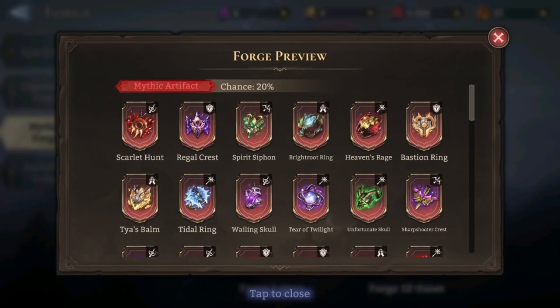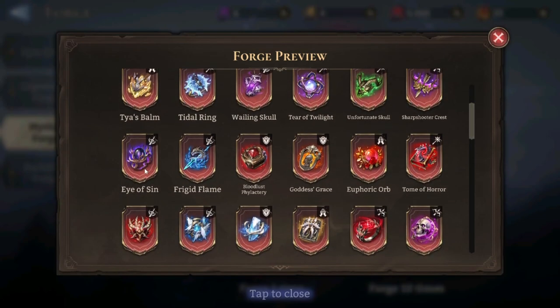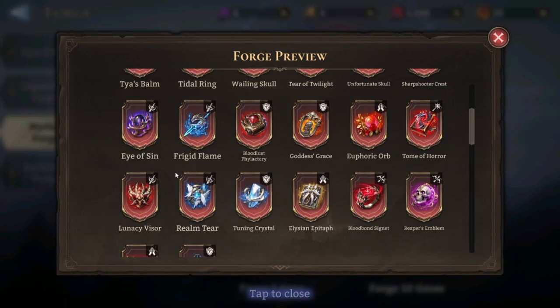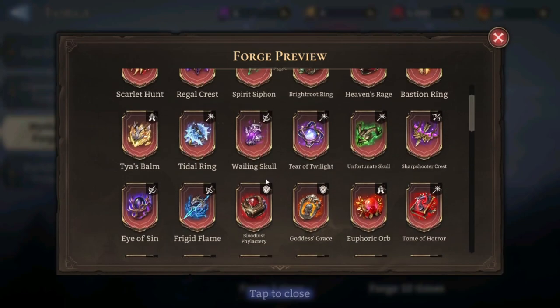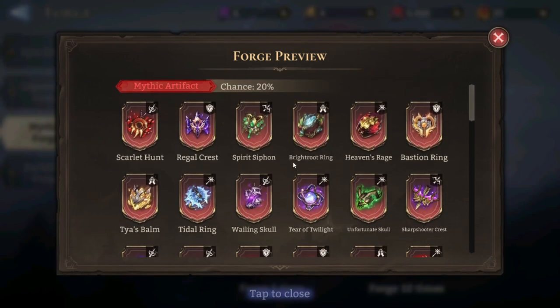A Spirit Siphon would be good because I want to max the second one. An Eye of Sin — I haven't gotten an Eye of Sin either. And other than that, maybe some Golden Scarabs because I want to max out the RMS's artifact.